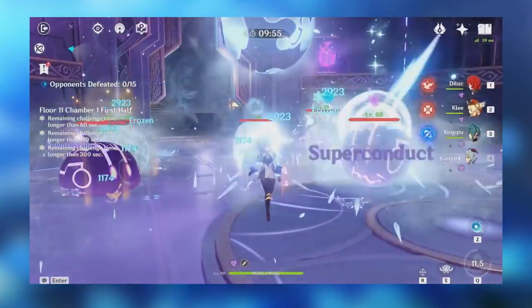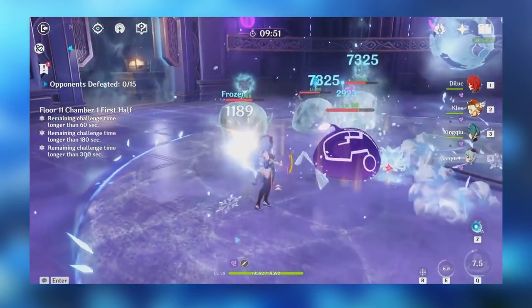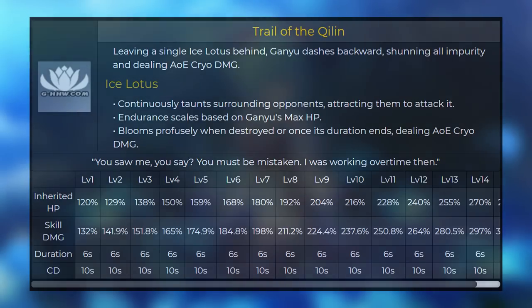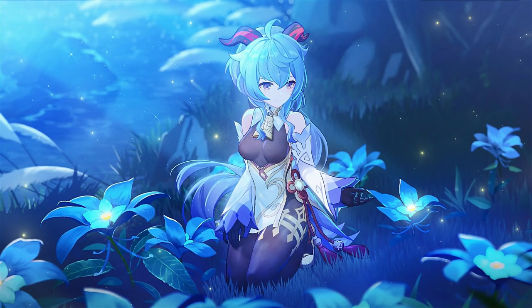Moving on to Ganyu's elemental skill, she first deals Cryo damage in an AoE and then leaves behind a Cryo Blossom which taunts enemies. When it expires or its durability reaches zero, it will explode dealing Cryo damage again to surrounding enemies. The skill does damage twice so the modifier is applied two times — don't be fooled by the low values. It also generates particles twice: once on the start of the skill and again when it explodes, helping Ganyu generate energy to get back into her burst. You can also use this skill to keep enemies off you or aggro shielded enemies.